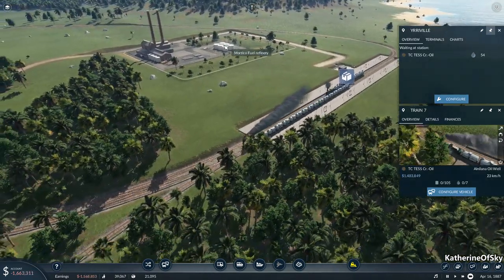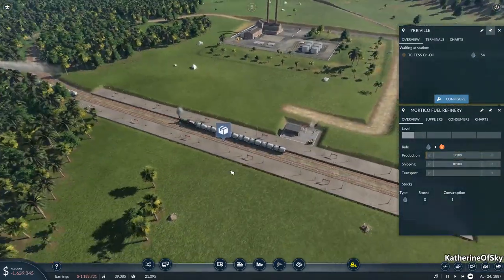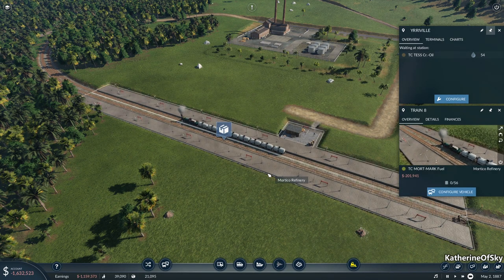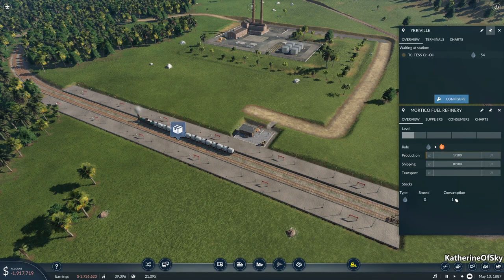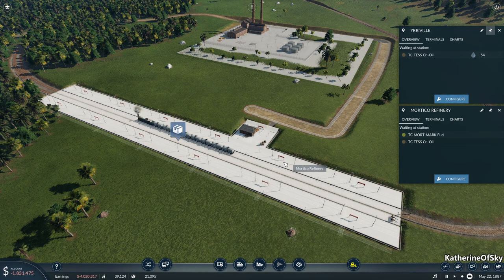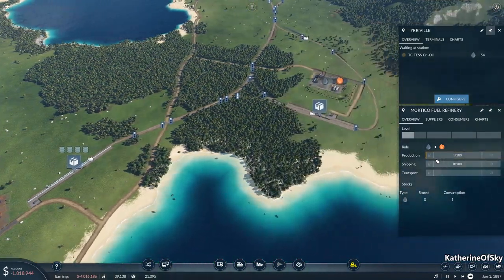So we have dropped this off. The fuel refinery is going to process one barrel to fuel and the train is going to get probably one barrel. Let's see — consumption one, stored zero. Did it actually get the barrel? No? It's not there either. Maybe it's like, oh yeah, that's just priming the machinery. Oh, it does say production one.